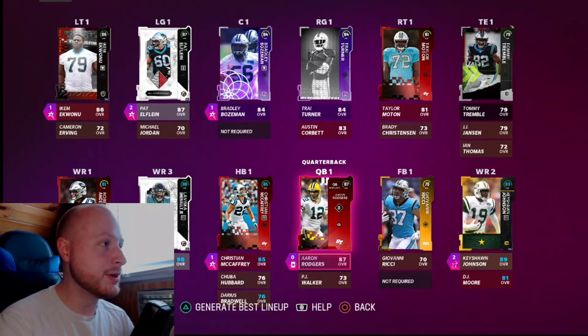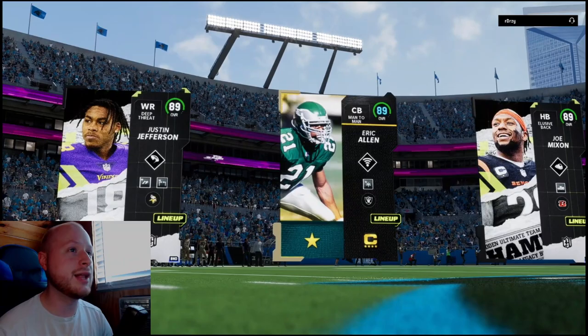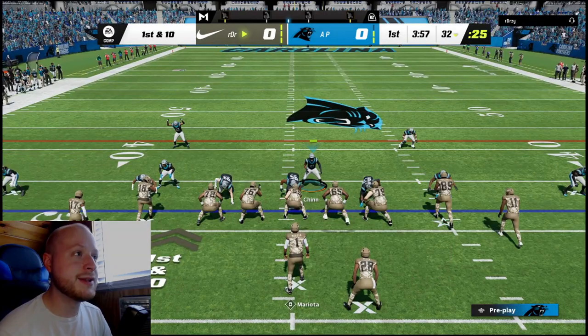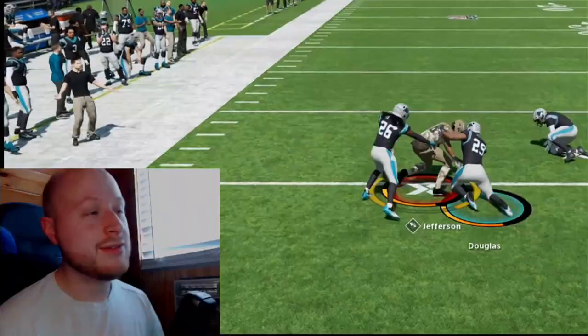Alright, let's get a dub. Opponent Mr. Drizzy has Eric Allen, Justin Jefferson, Joe Mixon — he's got the camo Nikes on, that's interesting. He's running tight and will probably dot. He's got the new Mariota — I think he got a Campus Hero too.